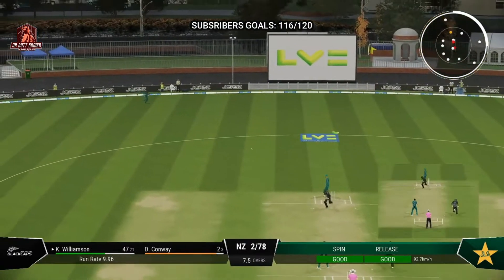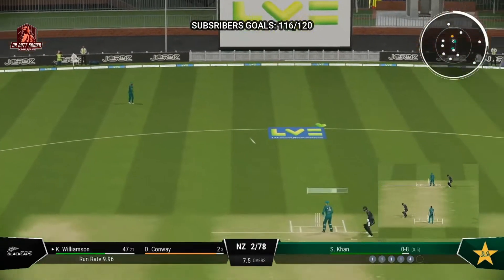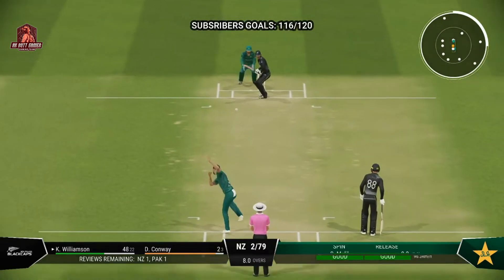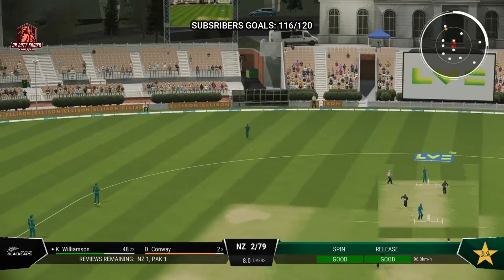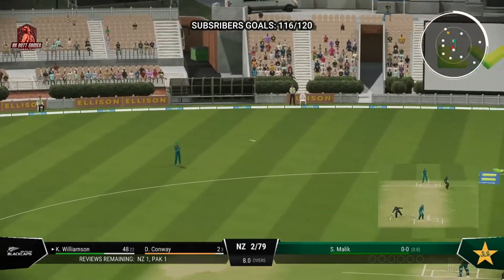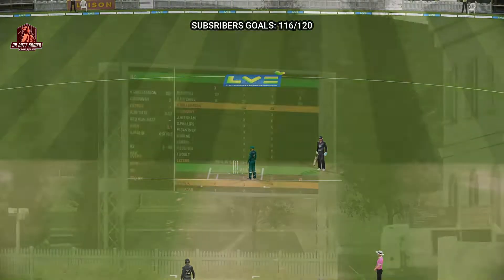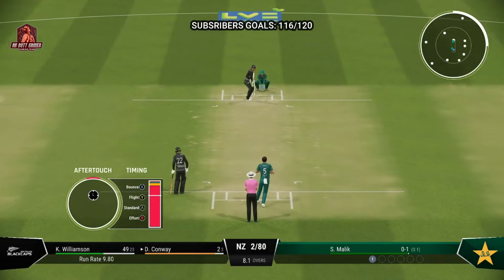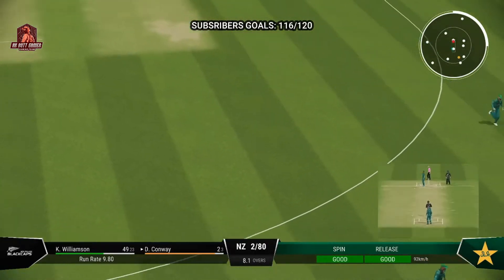The captain's going to change things around in the field. Malik coming into the attack from the hospital end. Big edge! Good running, just finding the gap, and that allows for rotation of the strike and keeping pressure on the bowlers. Right off the middle of the bat.